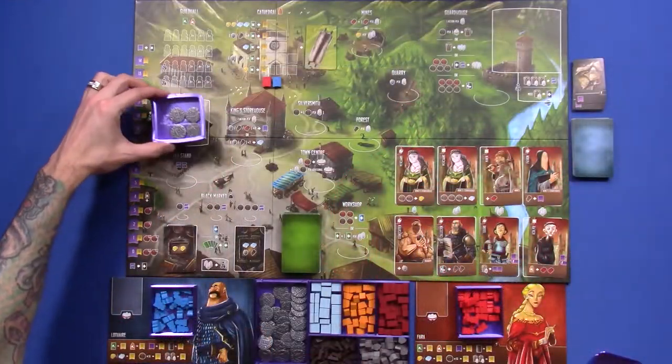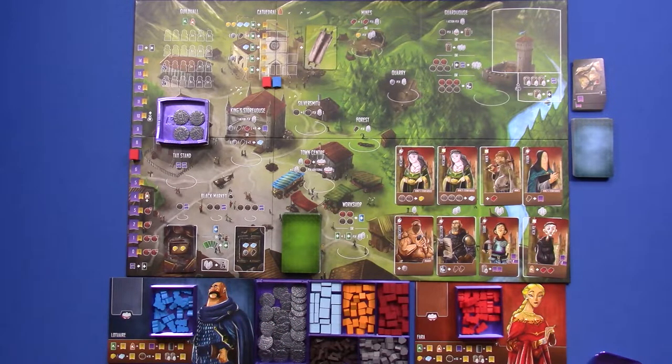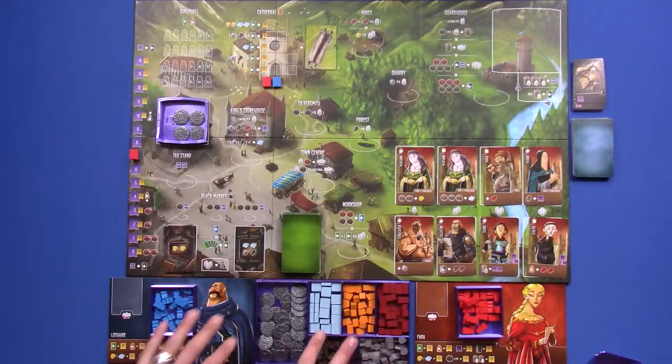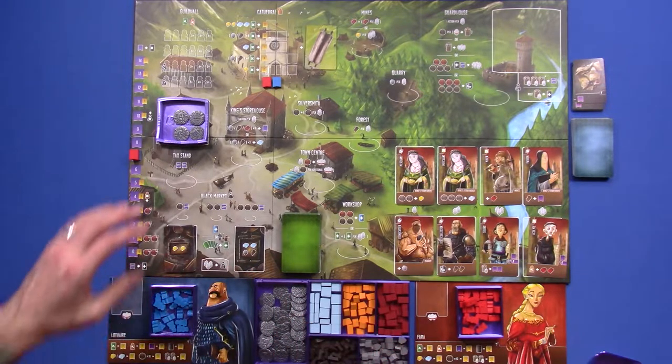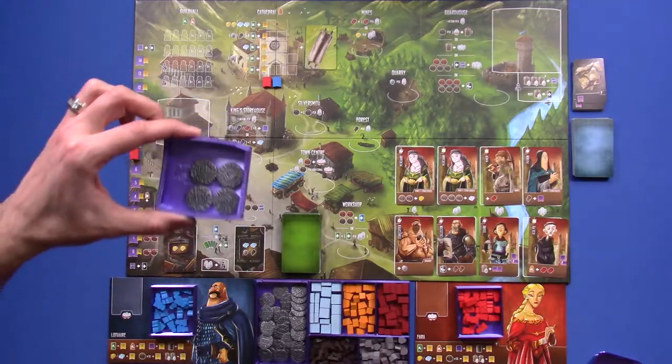I also want to point out we have this tax stand as well as our bit stuff — this is all 3D printed. Shem Phillips, one of the designers with Garfield Games, actually put the files out there on Thingiverse for download. So if you're interested in what we have going on here, this is from the Thingiverse insert, and this tray was made available on one of the Kickstarters.